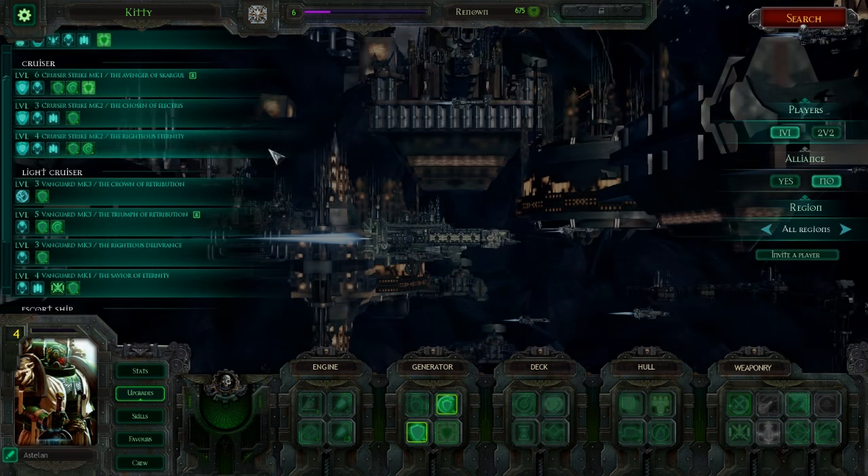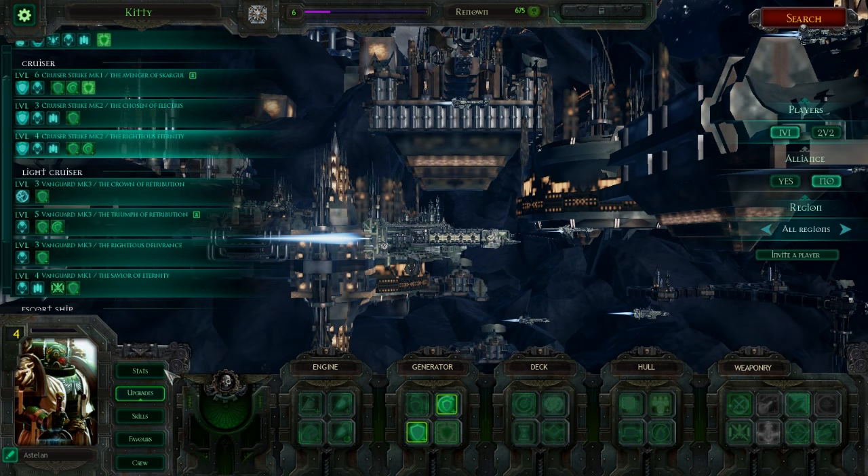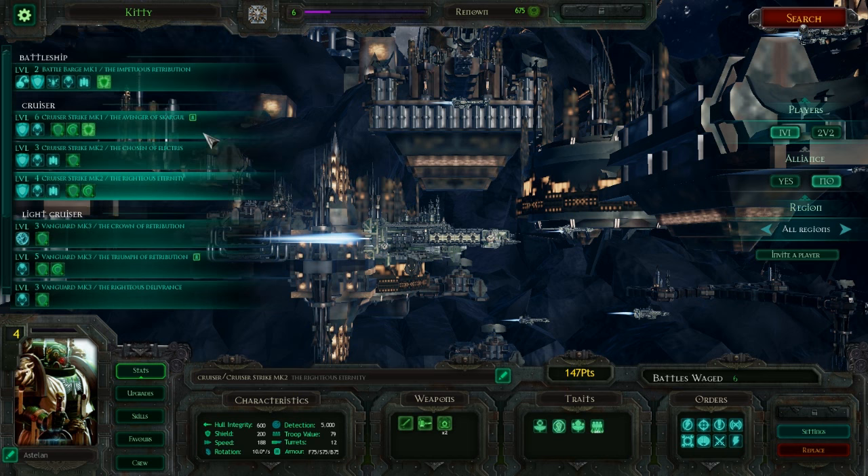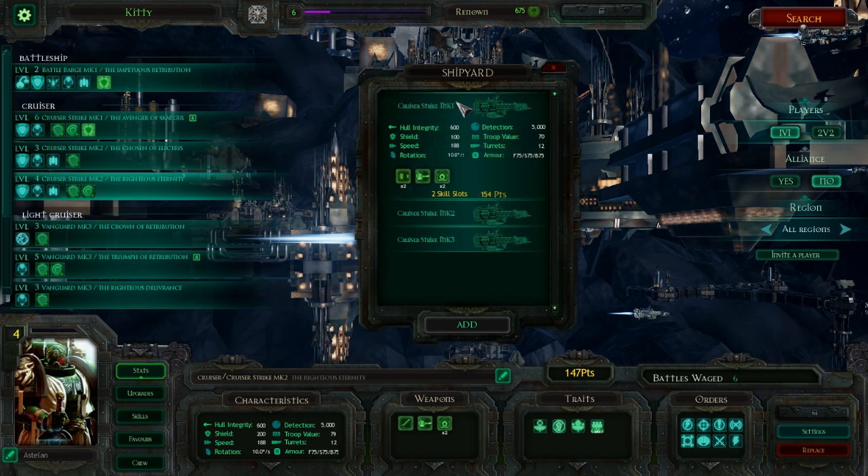Next up, we've got the cruiser-tier ships — these are what they have instead of battlecruisers. Let's go through the general characteristics. We've got three models: the Strike Cruiser Mark I. It's got hull integrity of 600 — same sort of thing as the Eldar. They've only got 100 shields with no upgrade on that. Speed is 188, rotation is 10 degrees per second, detection 5,000, troop value 70, turrets 12, armor 75 all around.